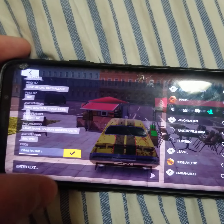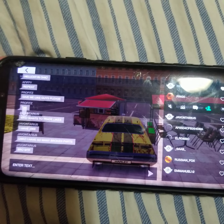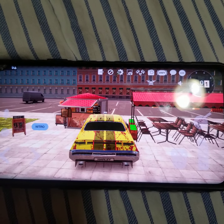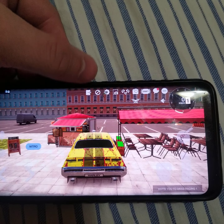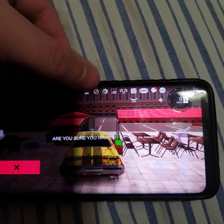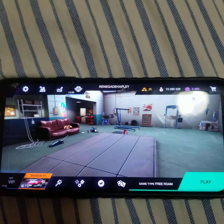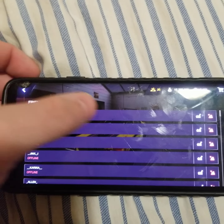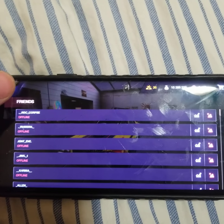For drag racing — whether you win or lose when you join a drag race, the game will give you money, so it doesn't matter if you win or lose. And like I just showed you, when you add somebody and want to join them in a server, you go back to your garage, click on this, and this is where your friends end up. It'll tell you what server they're in and give you the option to join them.